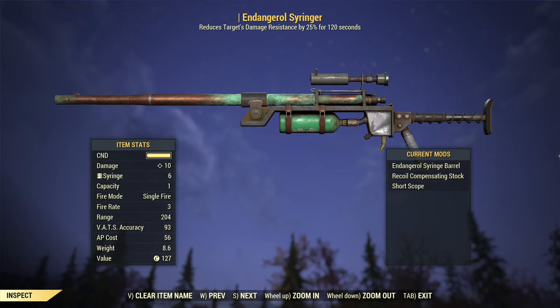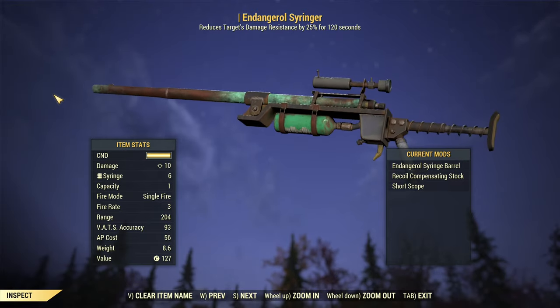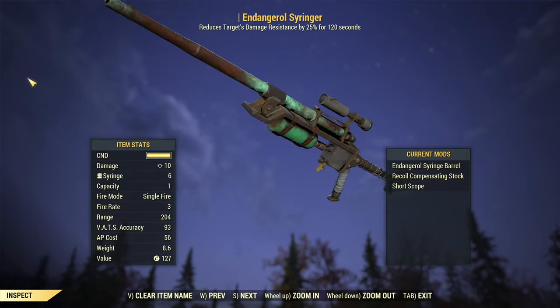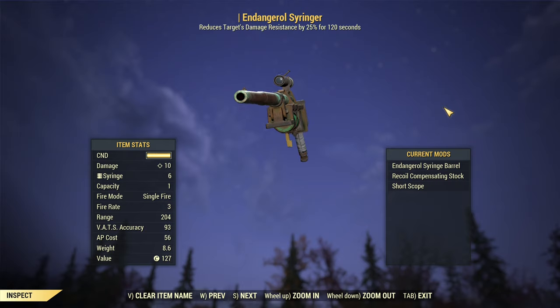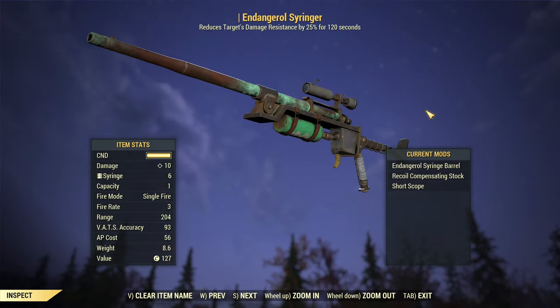Hello fellow Vault Dwellers, it's AngryTurtle and today I have for you a quick video about the new best weapon — or rather, the best weapon to have with you in addition to your main weapon: a dangerous syringer. It used to be quite useless as I tested it in the past, but no more. It is actually amazing now.